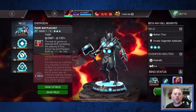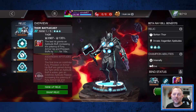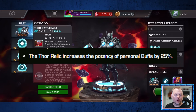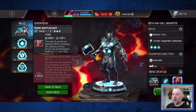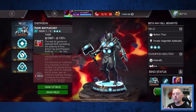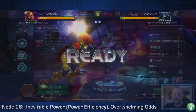Two more items before we wrap up. First, the relic: Beta Ray Bill has a specific bonus in his kit if you pair him with the Thor relic. Using any rarity of the Thor relic with Bill increases the potency of all his buffs by 25%, including the energized buff and his furies. No other champion is coded to work specifically with a relic like this, so if you have a Thor relic it absolutely needs to be on Beta Ray Bill.